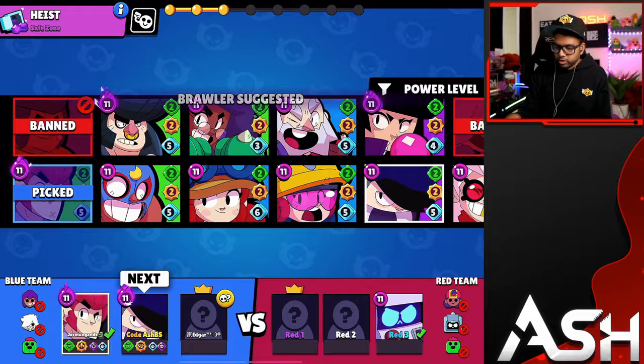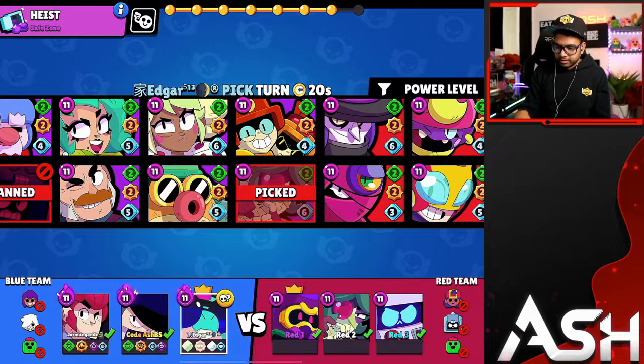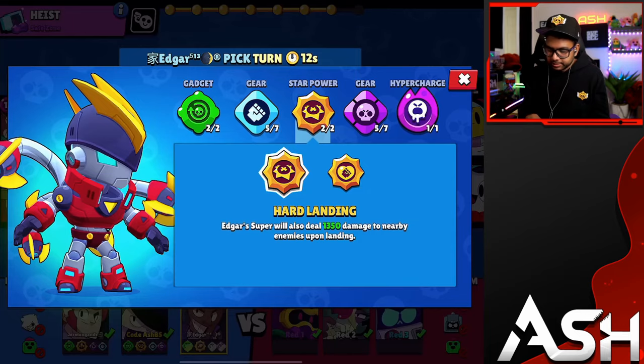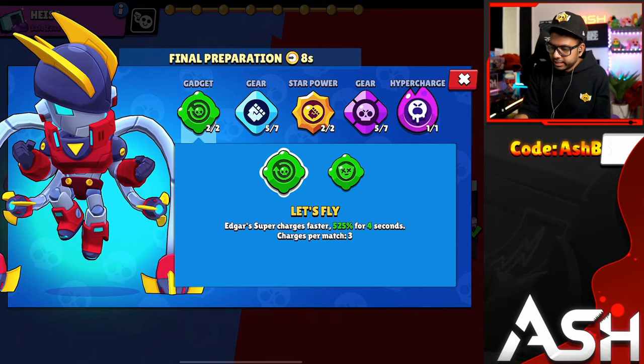My teammate's going Colt — not a bad idea if that's one of your few high level brawlers. I'm gonna go Edgar. My last teammate needs to go either a tank or a high HP brawler — Primo or Buzz are fine. They went Cordelius. My main target is going to be the Angelo, even though he's got a jump gadget, and primarily the Eight-Bit, which is gonna be such an easy win for me. Go with 50 Cups always if you're playing Big Game with the high HP Edgar, then Let's Fly.